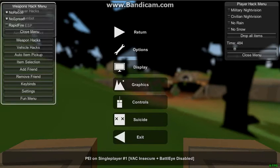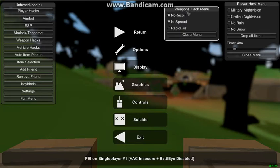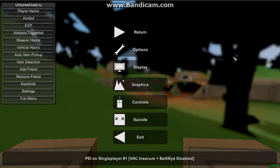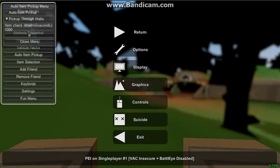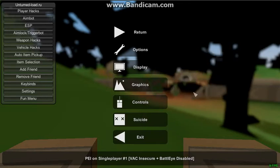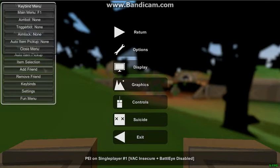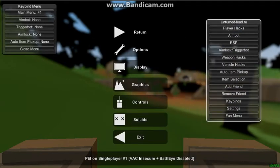Weapon hacks — that's always on. Auto pick up item — if you want to lag yourself, go ahead. Key bindings: main menu F2, aimbot I usually use E, trigger bot E, aimlock E.